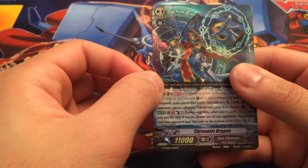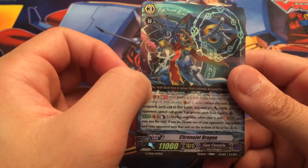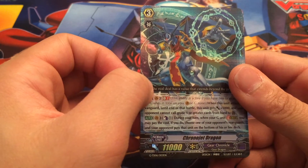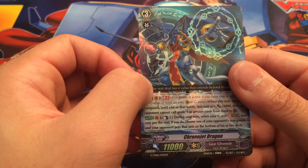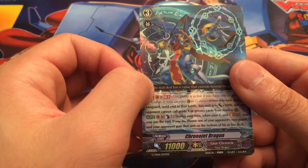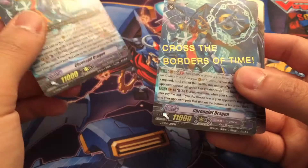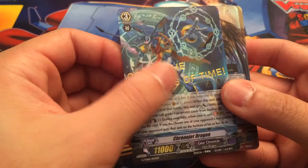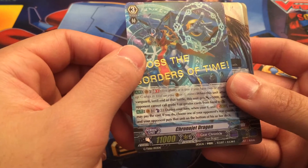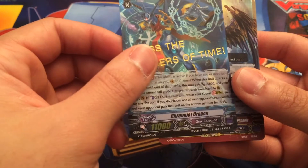So, this is Chrono Jet Dragon — it's just a reprint. While I do love this artwork, I do wish that they would have given Gear Chronicle perhaps a second boss, you know, so Chrono Jet doesn't have to be one of the main four cards you have to run. But I do love the card, so hey! And I got the signed — bittersweet. First signed I've pulled, but it's ugly. But best believe it'll be in my deck.